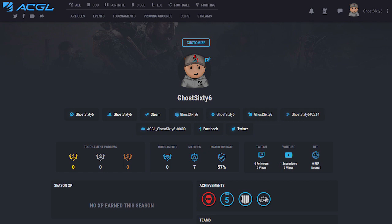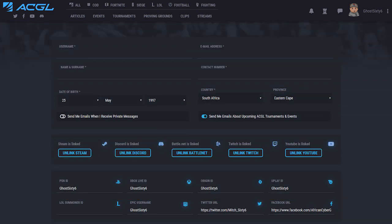If you ever need to update your details, simply click on customize in your user drop-down menu. From there you'll be able to chop and change as you please.